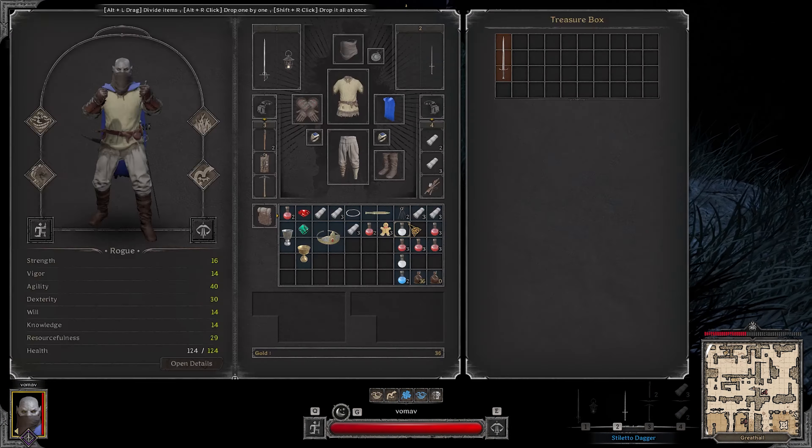Lever here for the chest. Also watch out above you - people could jump on top of your head, something to keep in mind. Downside about going down here is you can get cornered - there's only one way out.